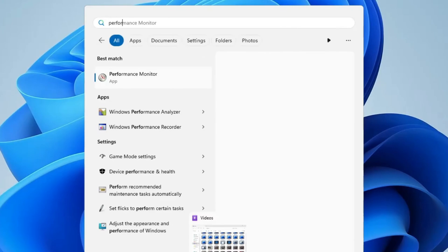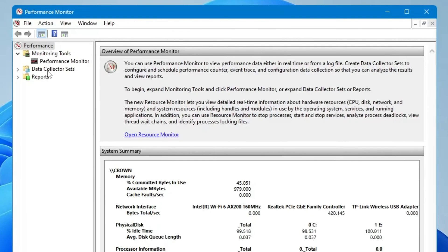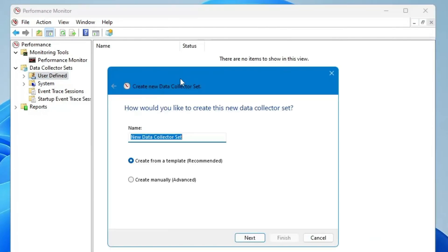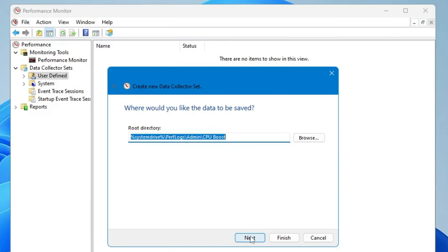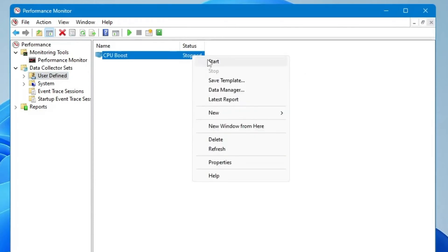Next, click on your Windows search, type performance, then click on Performance Monitor. From the left-hand menu, click on Data Collector Sets, double-click on it, then click on User Defined. Right-click and go to New, choose Data Collector Set and name it CPU Boost. Instead of create from a template, choose create manually. Click next, check the option of Performance Counter, click next, then click Add. Make sure Processor is selected, then below choose the maximum extension available — on my end it's around 15, so I'll select it. Then click next and click finish. Now you can see CPU Boost has been added and it says stop — right-click on it and click Start.